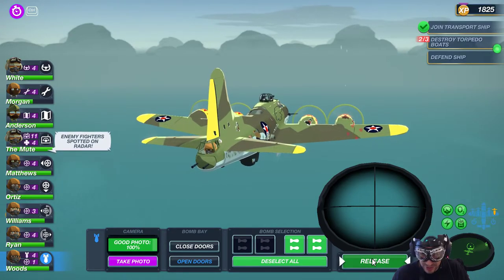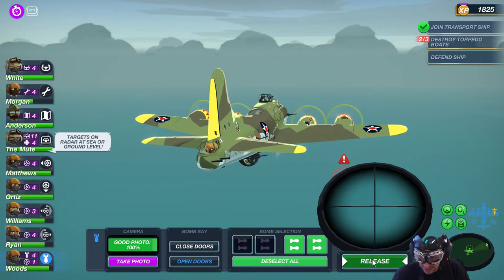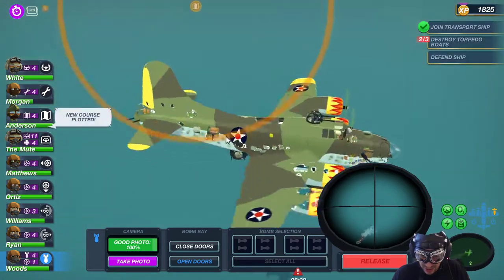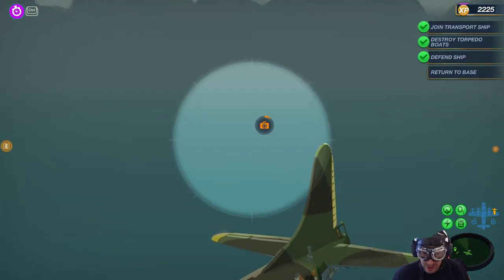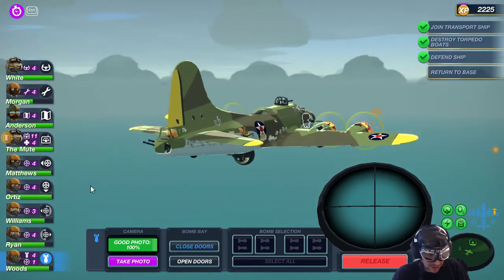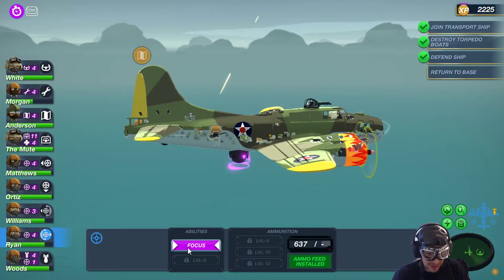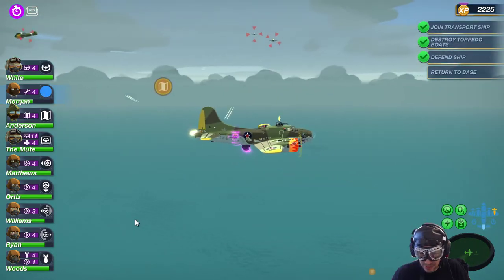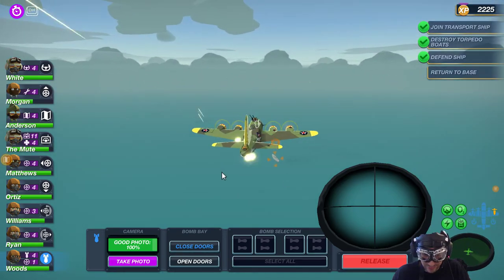Enemy fighter spotted on radar — can you use auto attack, please? Auto attack. Perfect. Let's get ready — release. Good, we got him. Another photo — close the bomb bay doors. Focus — focus spam everybody. We're approaching to take the photo of the submarine. We need all the cash we can get.